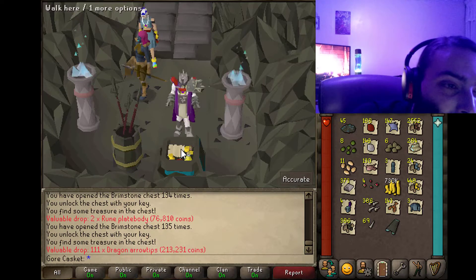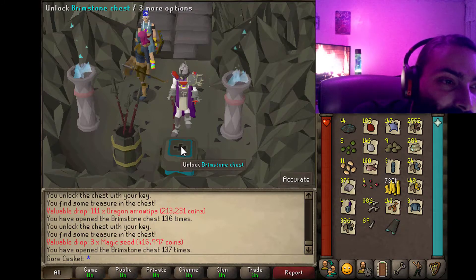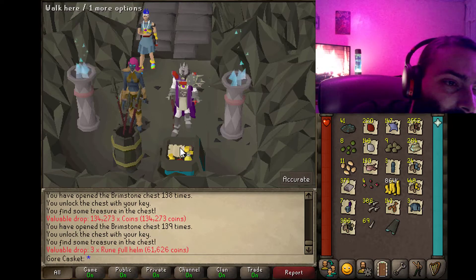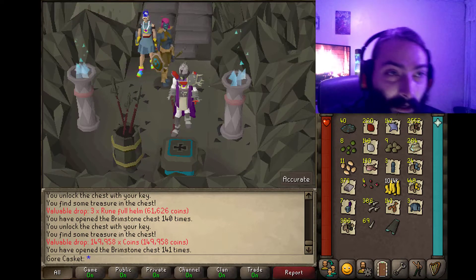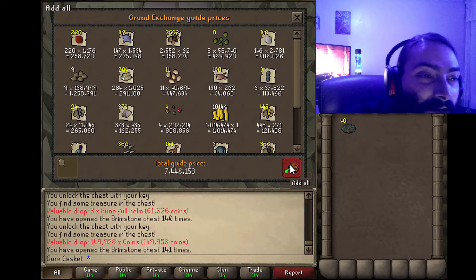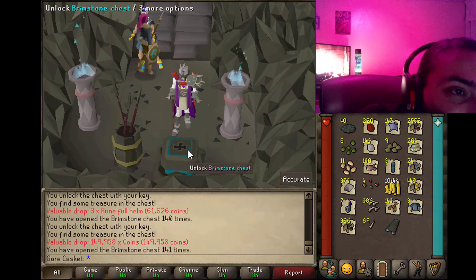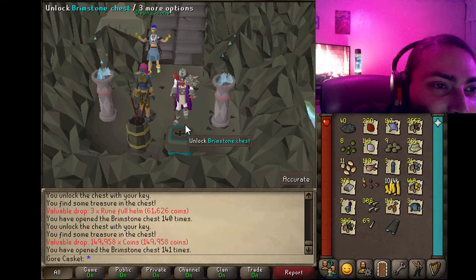Two rune plate bodies. More dragon arrow tips. Got some more magic seeds — that's an expensive item. More rubies. More coins. Three runeful helms, about 150K. Let's check the price on all this — 7.4 mil and we got 40 to go! Thank you, Don Salona, for cheering me on in the background!